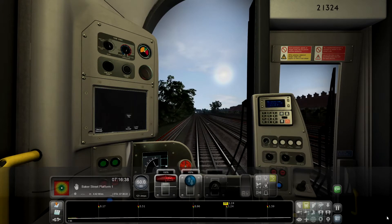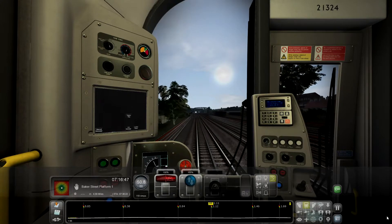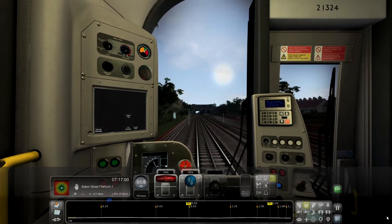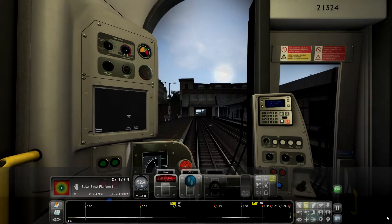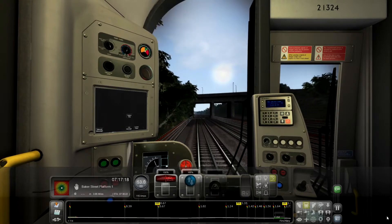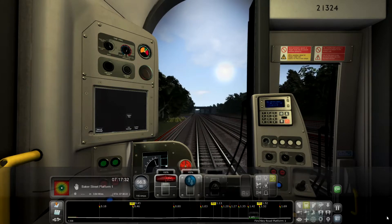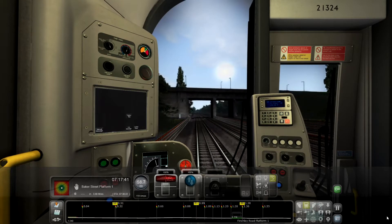Sometimes this scenario has been a little bit unfair — I've had a red signal, asked for permission to go past it, I get the permission, and as soon as I go over the red light it's bad. I'm not sure if I already mentioned that I have the sound mod on this. I haven't yet purchased the Metropolitan Enhancement Pack which recently came out by Just Trains, so I will be getting that very shortly — I think we've now got announcements on that and various other enhancements.